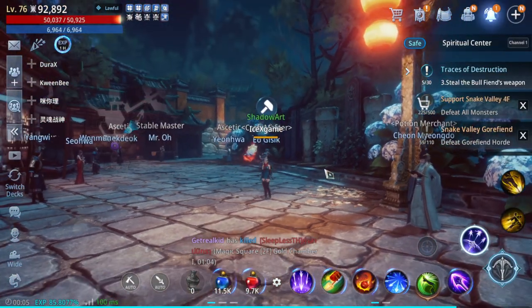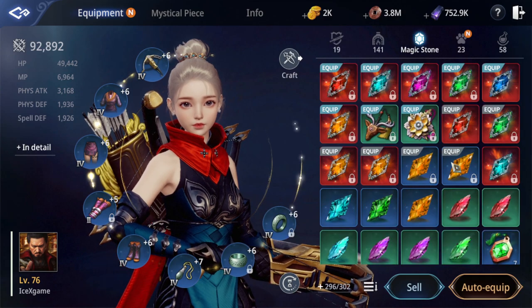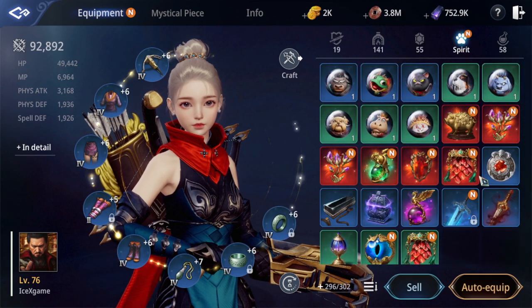Hello guys, minasan konnichiwa, baka baka, musta, salam, shin jiao, dajja hao. In this video I'm going to talk about Ice in Future — is it easy to get Epic Spirit Treasure or not?